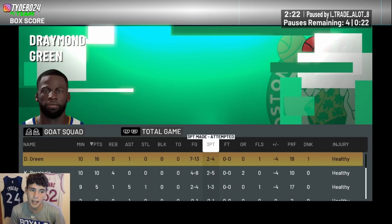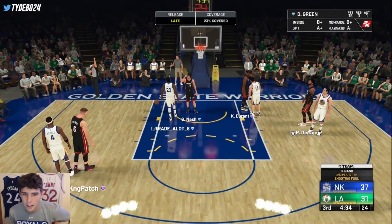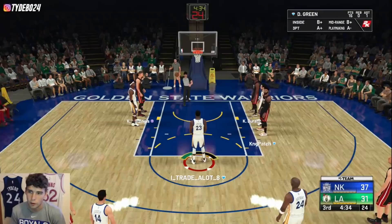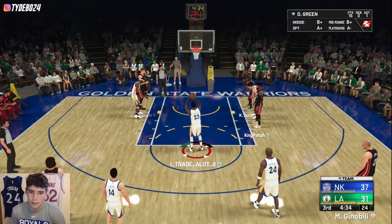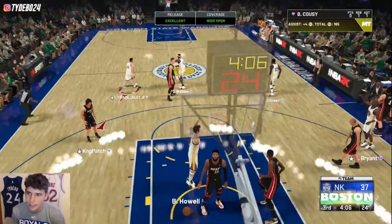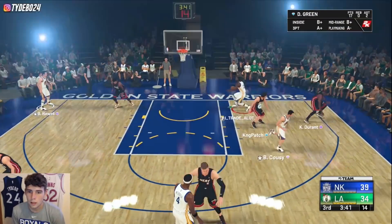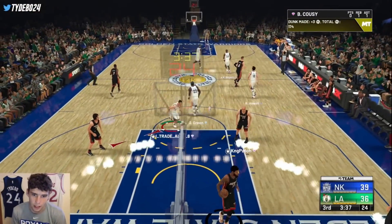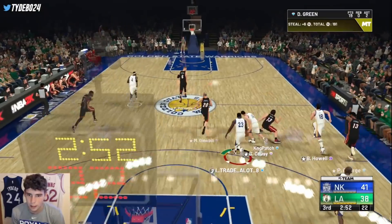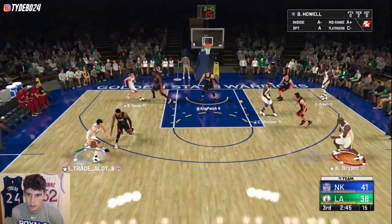Looking for a big second half from Draymond Green. Draymond going to the line for two shots — his best offensive stat is his three-point rating, that's an A-plus compared to everything else he does. Kobe gets the mid-range to go on a Hall of Fame Dimer assist from Draymond. The way people have to guard Draymond on the three-point line is hilarious — look at the rotations. Draymond over to Koozie, patience, patience, patience.